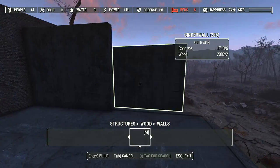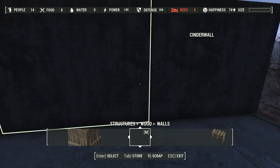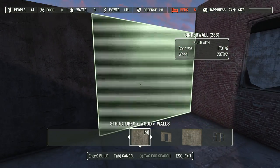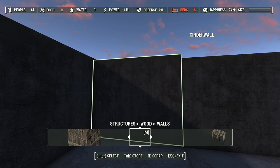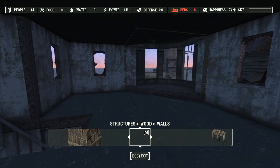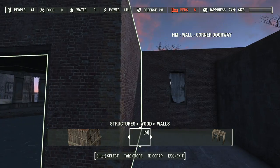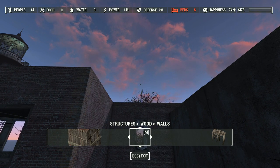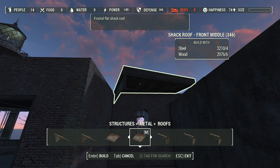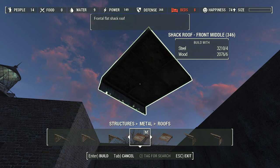So instead of putting the reactors on the rooftop back here like I had talked about, I'm going to build our detention facility — not a prison, you're just detained for now. That will give me direct access to my administration section on the top floor, which works out quite nicely. What kind of rooftop should we use? Something from Snap and Build would be good, but Snap and Build got removed from both the Xbox One mod workshop and the Nexus, so I'm trying not to use it anymore, which really makes me sad.